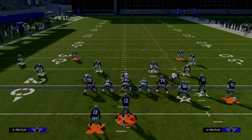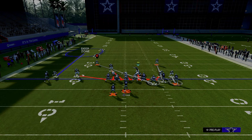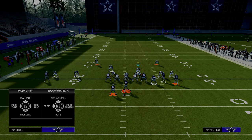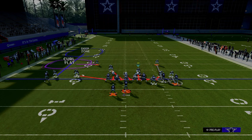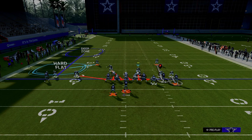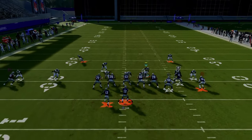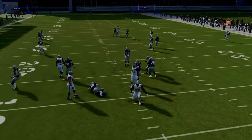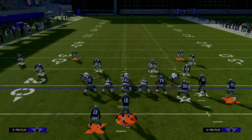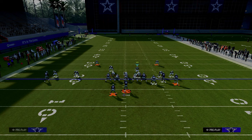Some other adjustments with that same send-five type of look: we're just going to pinch our D-line, press, and then outside third the solo wide receiver side outside corner. We are going to curl flat the solo wide receiver side safety, and then we are going to shade our coverage underneath. What I like to do when I do that is man up the slot — it's going to give me a press man-to-man animation on the slot receiver. Then I'll man the safety up onto the tight end and kind of help take away the tight end right off the snap of the ball.